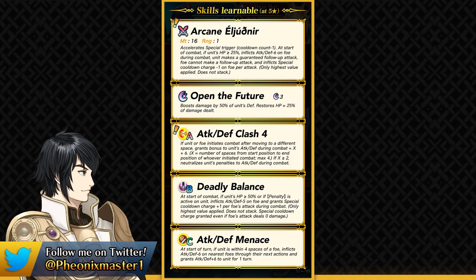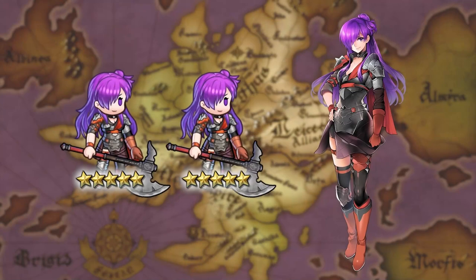This banner has two sparks — one for the Ascended Hero and one for the Rearmed Hero. The first spark is cheapest because of the Forging Bonds ticket, costing around 135 orbs if you summon full circles with the tickets. The banner also brings quests that give you female Shez at 5 star — two copies of her. The design of female Shez's weapon looks somewhat similar, but she's an axe unit in this version and we don't know her skills or weapon yet, so we'll have to wait for the datamine.